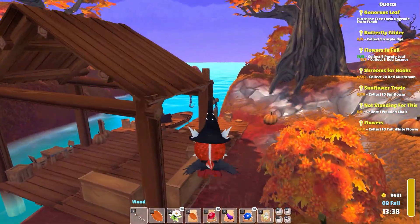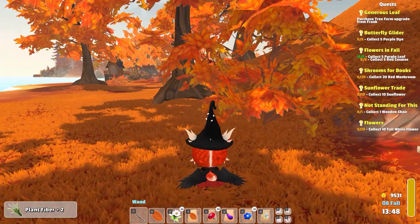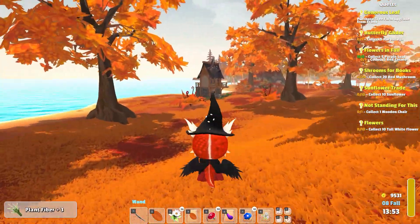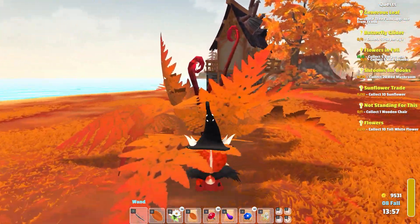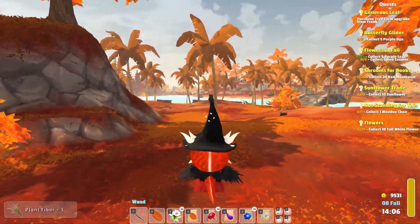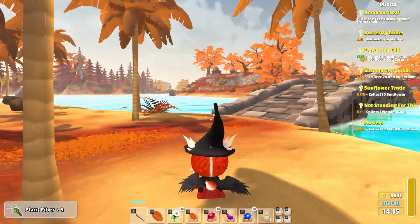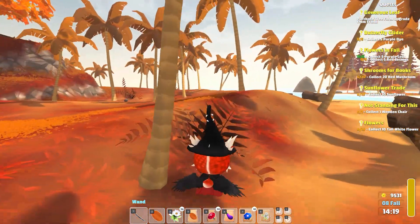We've got to go get some tall white flowers for somebody. Hopefully it's not nighttime now — it's midnight, everyone is sleeping. I don't remember who Penny is, gotta figure that out. Is that the person at the helper stand? We've got 1,300 — we haven't lost the whole day. Going to pumpkin island regenerated our stamina, which I don't know that it's supposed to do that, but that's okay.